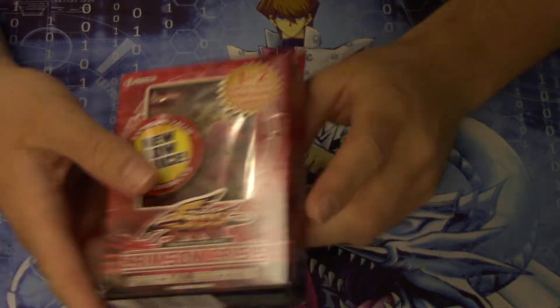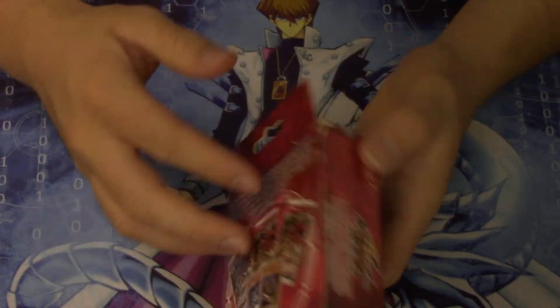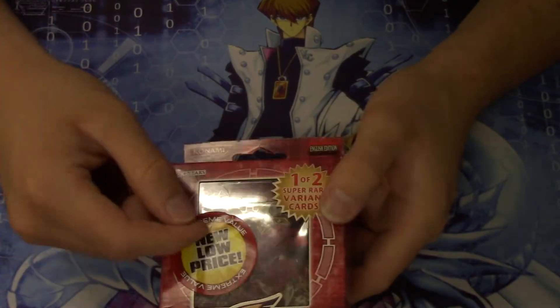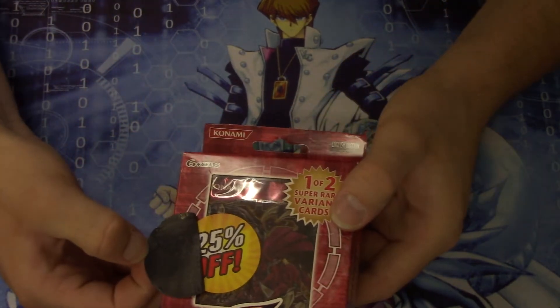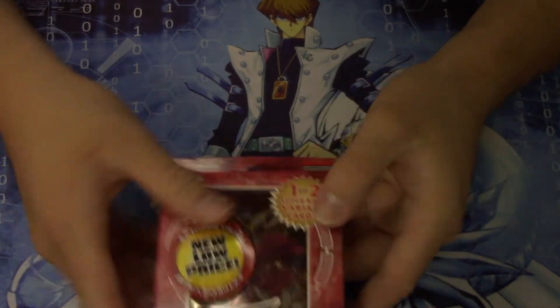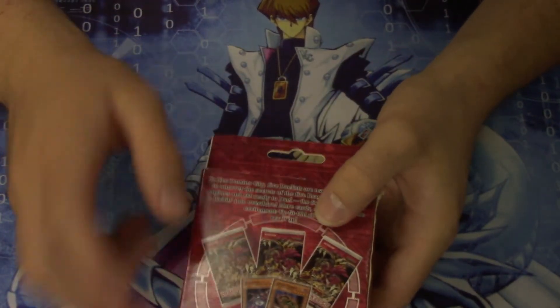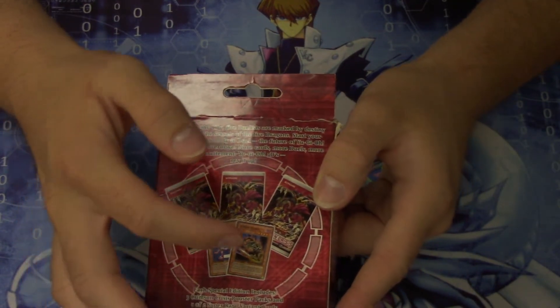Hey everybody, this is Seto, and today we are going to be opening up a Crimson Crisis Special Edition. I found this at Walmart not that long ago. Funny thing is, if you take the sticker off — it was falling off — they've discounted it twice. Now this came out ages ago, but it does have two nice promos which are still useful today: Necroface and Goblin Zombie.